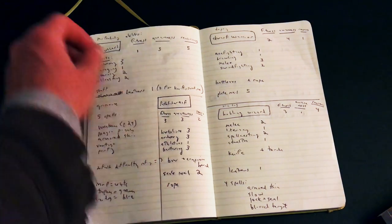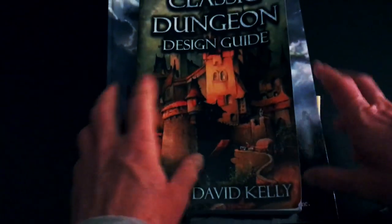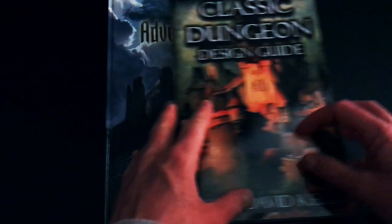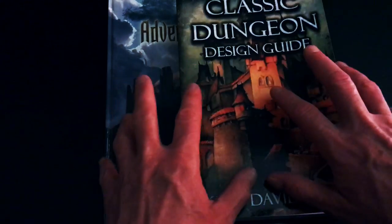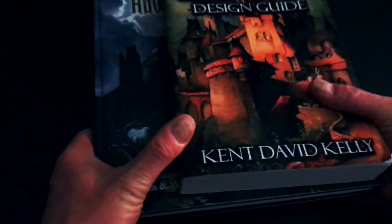Coming to the question of encountering information and larger story structure, I've been bringing in two of my standard go-to resources: the Classic Dungeon Design Guide and my Tome of Adventure Design. These are my two resources for giving a larger structure to the story and scenario — in this case, the basic dungeon crawl I am running — and I'll show you now how this actually works.